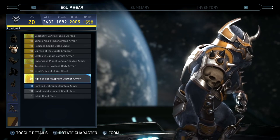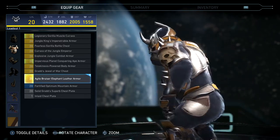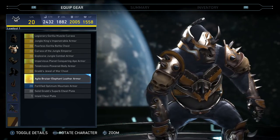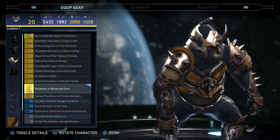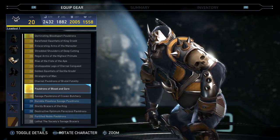His chest piece has that little spike and blade that's sticking out in the center of his chest. That looks really nice too — I like that a lot.